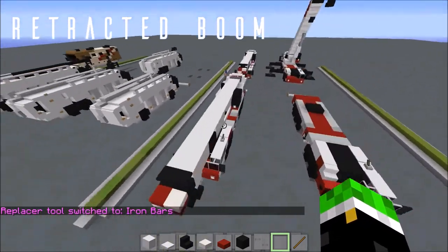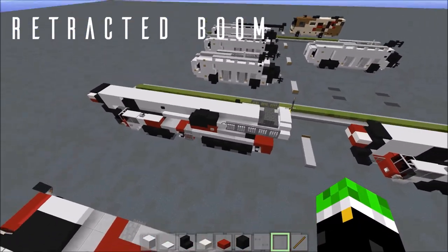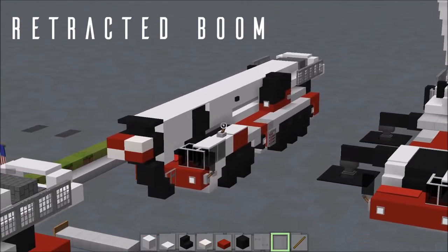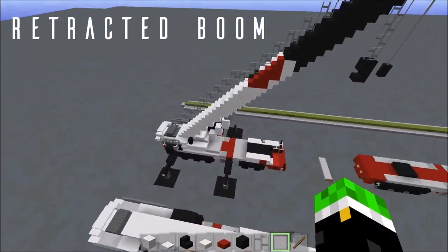That is everything for the transit version of the ATC 3275. If you are just building the transit version, you are done with this tutorial and can skip to the end of the video. If you're building the boom extended, we'll be covering that next.